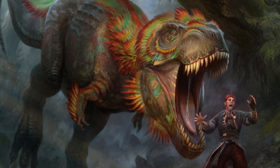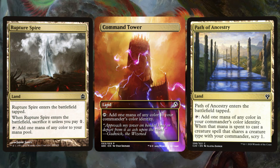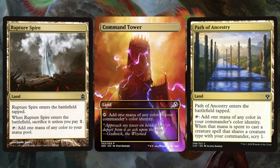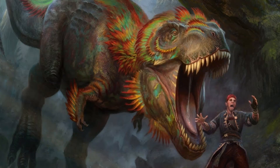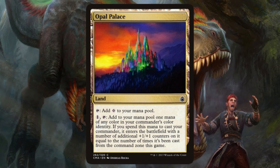Bringing things to a close, we'll go into our non-basic lands, starting with Command Tower, Rupture Spire, and Path of Ancestry. All three tap for any of our colors, but Path of Ancestry lets us scry one if we use that mana to cast a dinosaur, or in the rare event I use Atla Palani when we cast a human. Opal Palace is another good option for color filtering, and if we use its filter ability to cast our commander, it enters with a +1/+1 counter for each time it's been cast from the command zone. Hooray, commander techs!